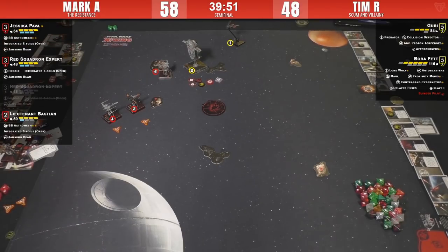Is that half on Boba? Not yet — but it is. That's Mark's first point. Technically Mark's winning now, but these X-Wings go down so fast. Yeah, and Guri is one damage away from half health — that's another 40-ish points for him.